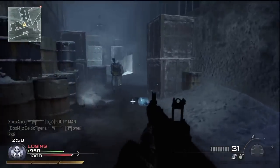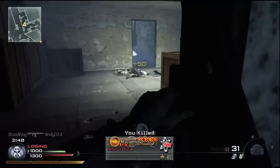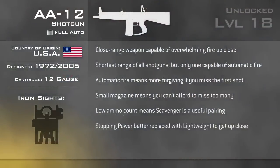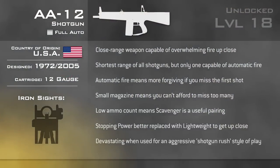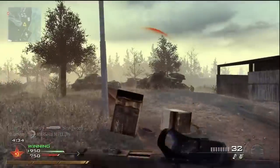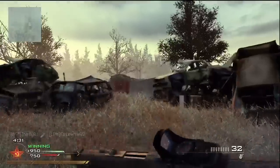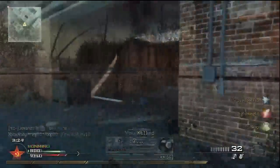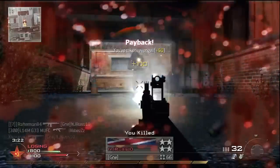At close range the only things capable of beating the AA-12 are other shotgun users and Commando. If you adopt an aggressive, shotgun rush tactic with Lightweight, you will often take even the most well-prepared camper by surprise. Be sure to use your stun grenades, particularly in open areas where you are vulnerable. Hit them with a stun while you're in cover, and quickly avoid their fire and flank them. While they're stunned they won't be able to turn quickly enough to avoid you.